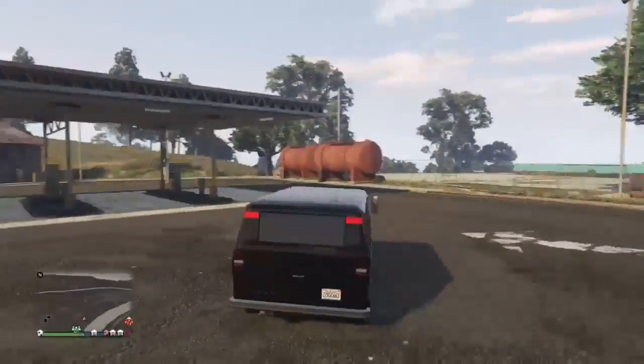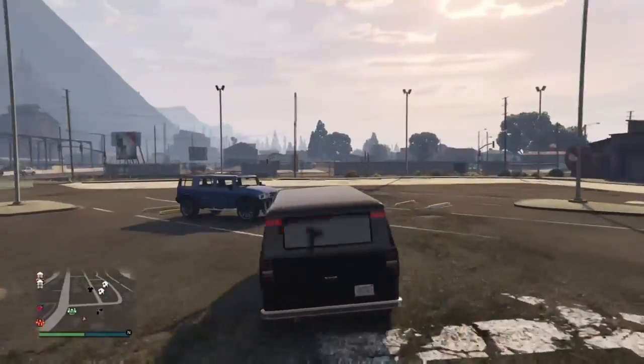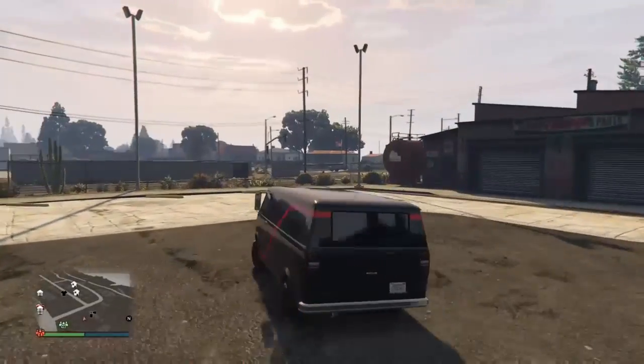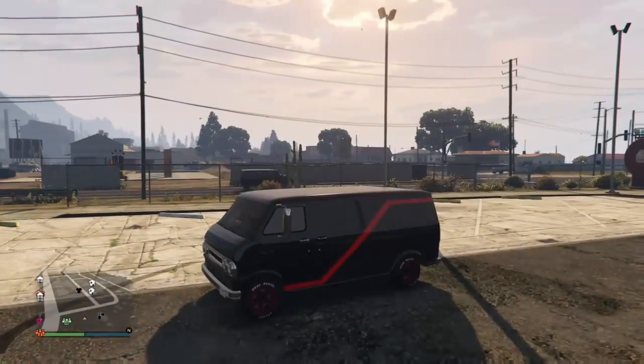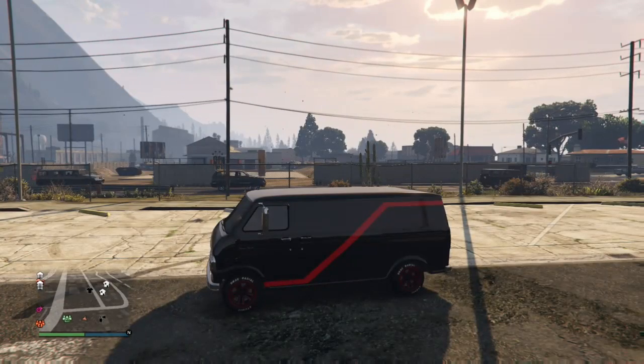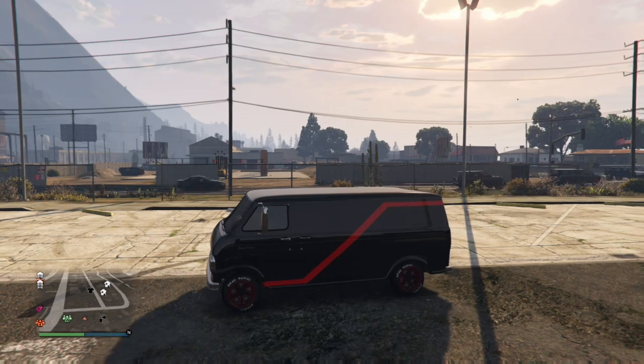Apart from that, it's a really really nice looking van. It sounds amazing — nice little V8 sound to it. And that was the A-Team build for the brand new Yuga Classic on GTA 5, released today. If you haven't got it, go get it. It's $195,000 on GTA.